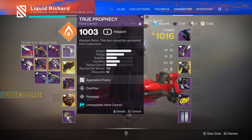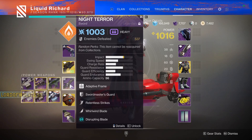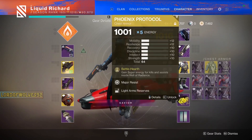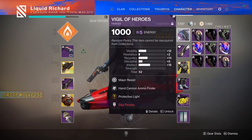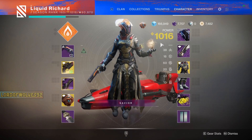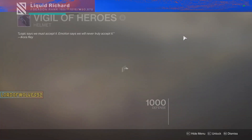So that's going to be our character build for right now. The next step would be to start infusing everything — once I get to 110, all of these would be infused up to 110, and I can start bringing in mods to fill out our Recovery stat and our Intellect stat.